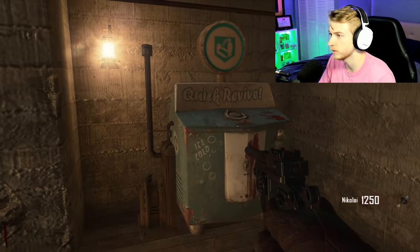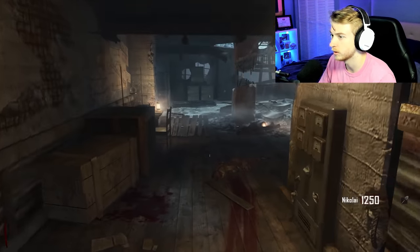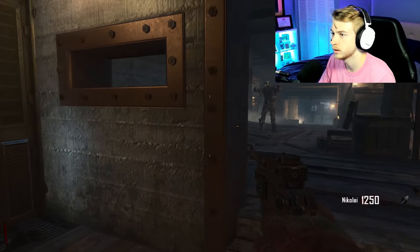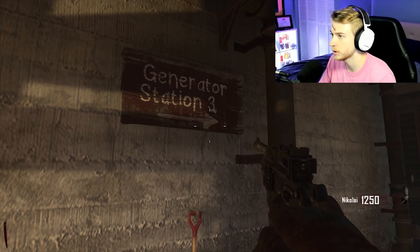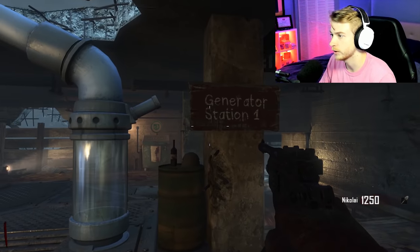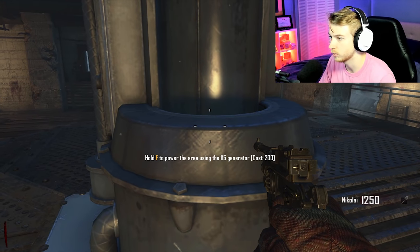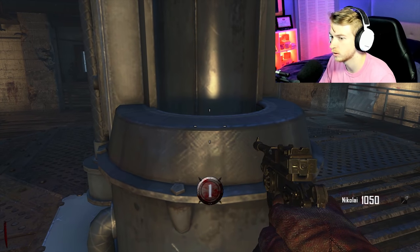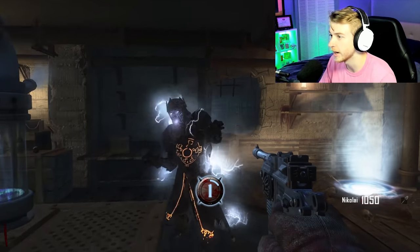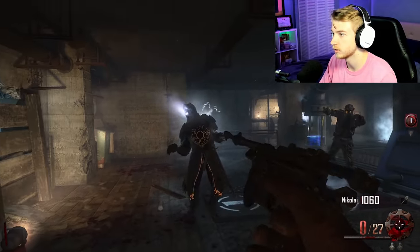There's Quick Revive. Let me make sure that's the only way we can go. Can we go through this door? We can. Which door do we go through? Generator Station Three — maybe that's how we get power on. What does this one need? Generator Station One. Can I turn it on in here? 'Power using the 115 generator, cost 200.' We'll do that.